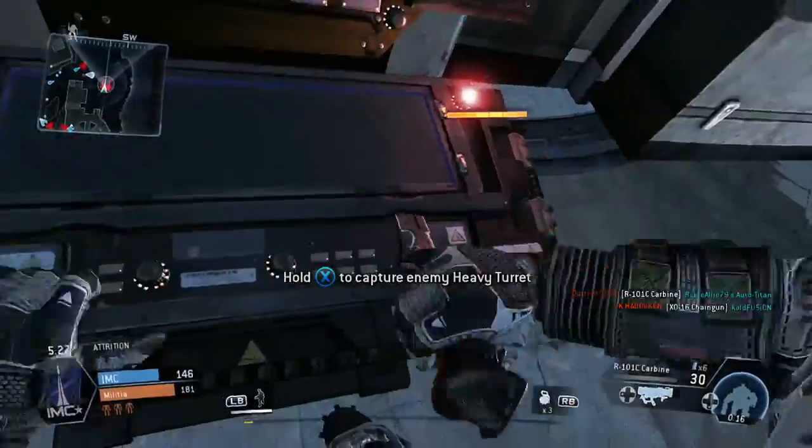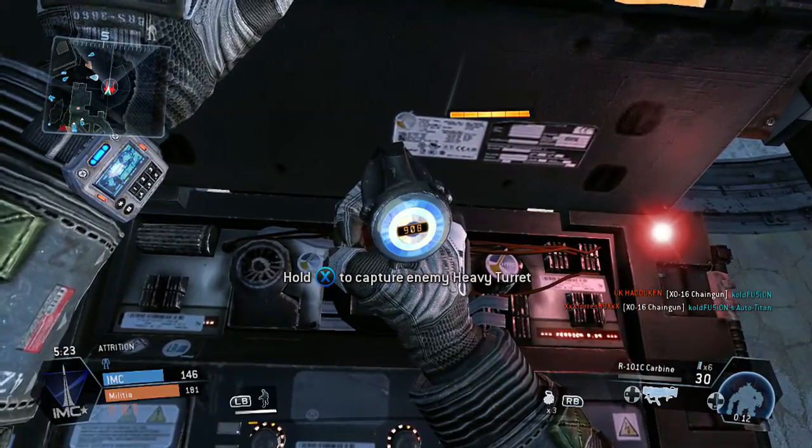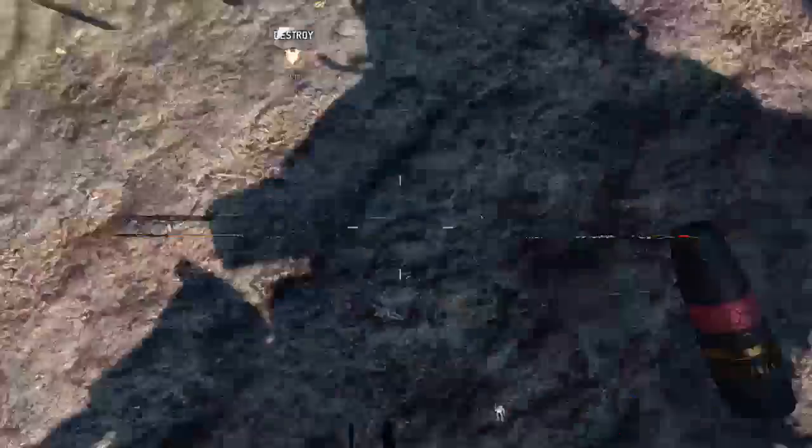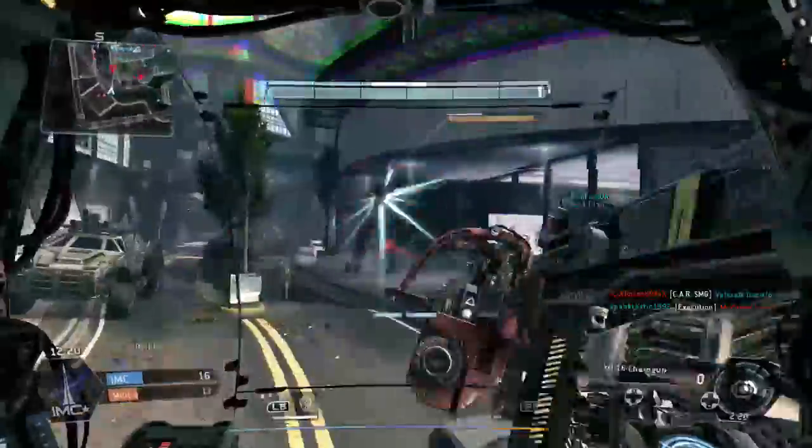It's amazing just how incredibly balanced it all is. Maps are cleverly designed to give pilots more of a vertical advantage while providing open areas for large Titan slugfests. Having each pilot equipped with an anti-Titan weapon helps even things out more, but it's the way you choose to equip your pilot weapon-wise that makes all the difference.